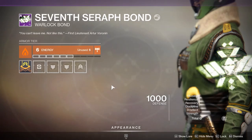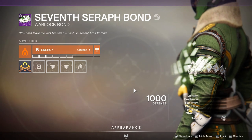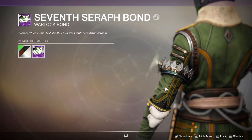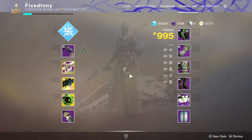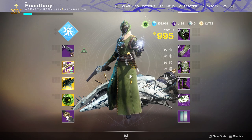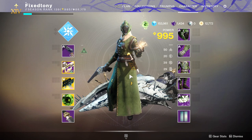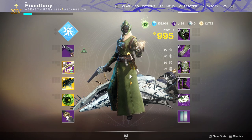Last but not least we have the bond, and I think the bond looks cool as fuck — it's actually the bond I wear for one of my current looks and I love it to death. It looks amazing. So there you guys have it, all of the classes and their Seventh Seraph armor and Valkyrian sets. Let me know what you guys think in the comments below — did you guys like any of these?